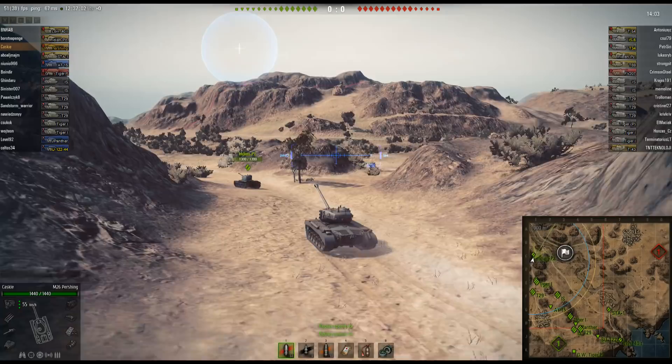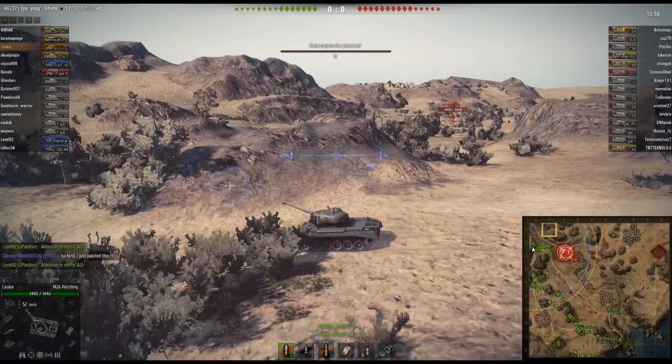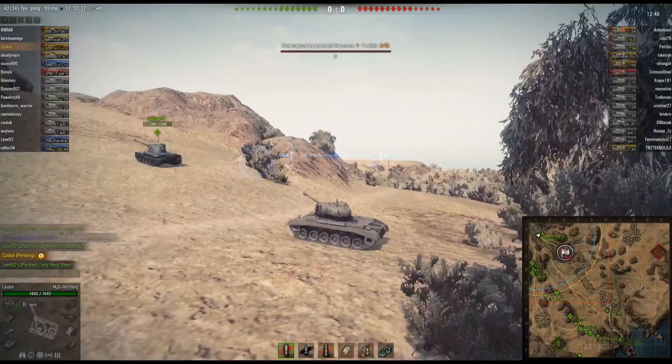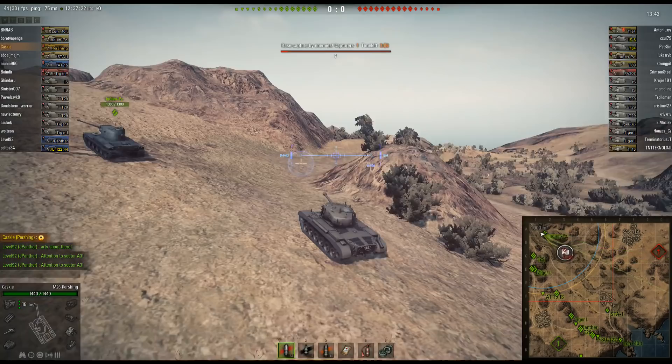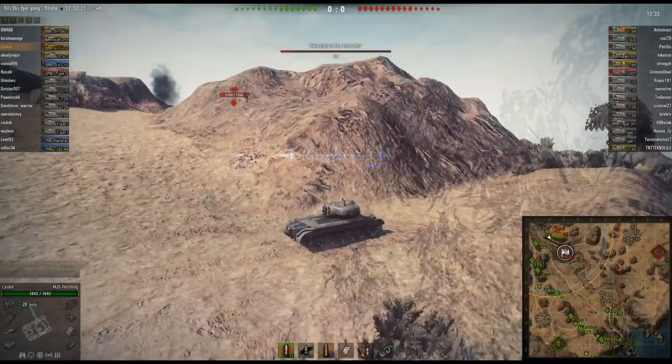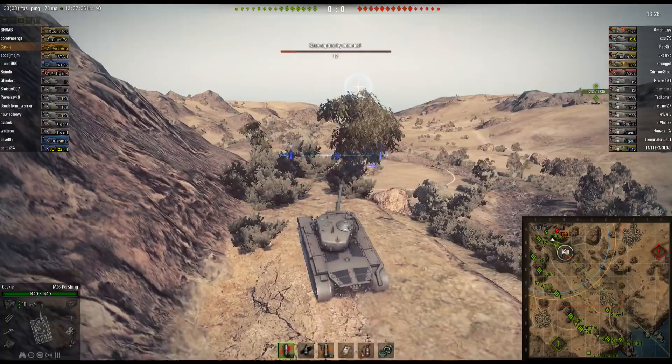This spot is great if you're a medium doing a support damage role, which I think is a good idea for the Pershing. It's not overly maneuverable and doesn't have a huge pen gun — it's really not that great a tier 8 medium in my opinion. The T-44 is better; it has amazing maneuverability, and that's really what a medium needs. But the Pershing still has a great turret, great turret armor, and with American gun depression it makes it great for stuff like he's about to show you.